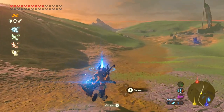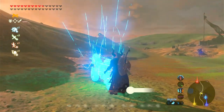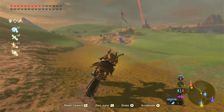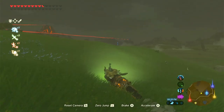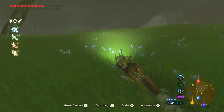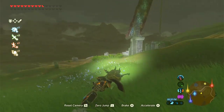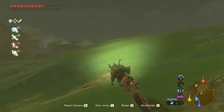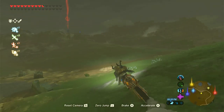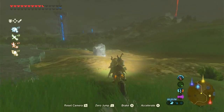In 2nd place, I have the Master Cycle. This rune allows you to teleport Link's motorcycle in front of you. The Master Cycle is one of the fastest, most reliable forms of transportation. It's very fun to use because you can do wheelies and jumps. But one of the biggest flaws is that it requires fuel to ride, it's in DLC, and you have to complete the DLC and all of the Divine Beasts — but it's worth it.